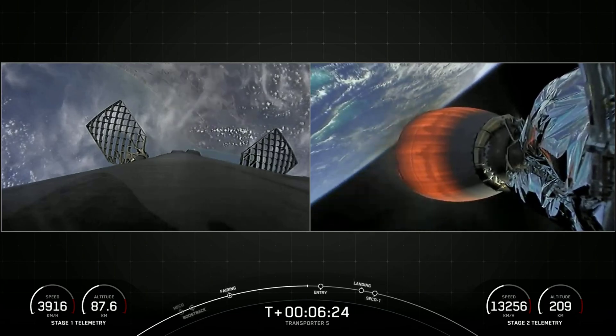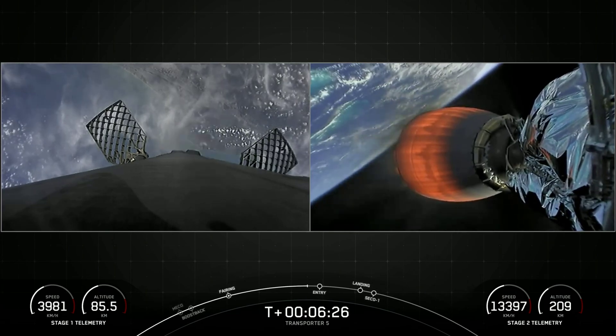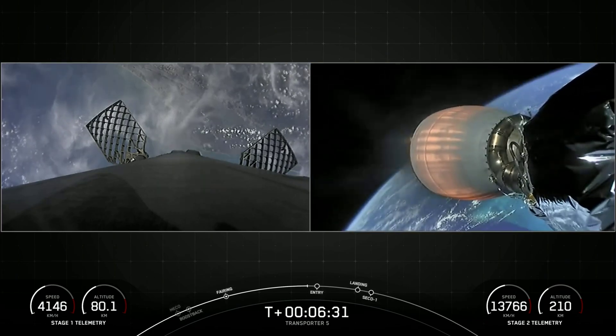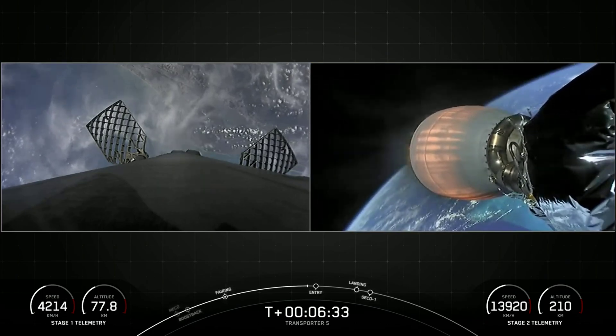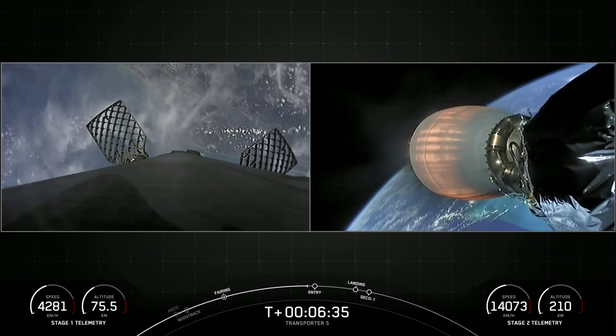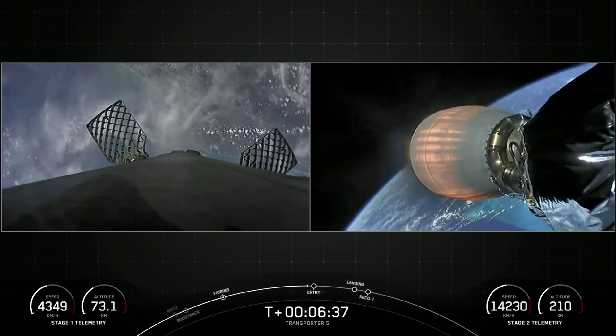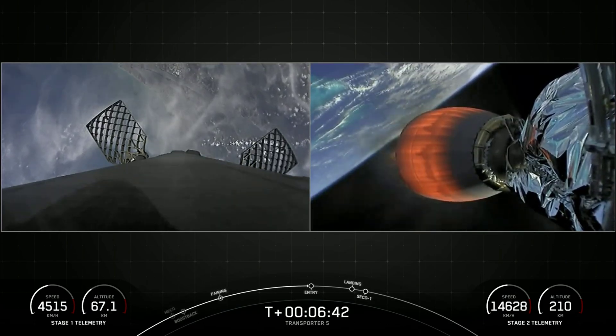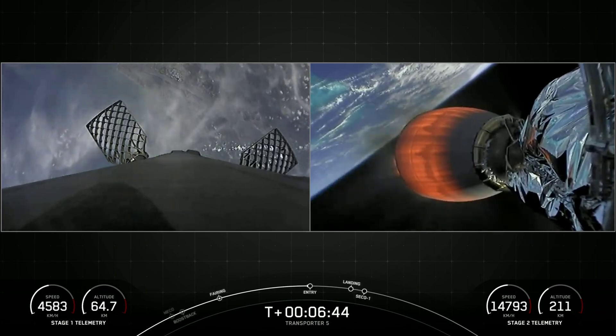To put deceleration into perspective: around 60 seconds away from landing, the first stage is moving about 2,000 miles per hour. Then, in less than a minute, we rapidly reduce the speed in order to prepare for landing. The first stage slows down to about 90 miles per hour when the landing legs deploy.